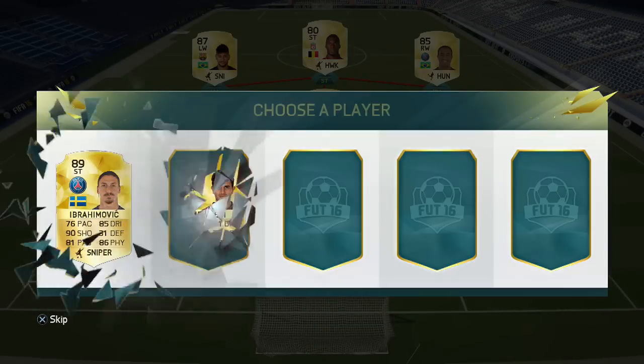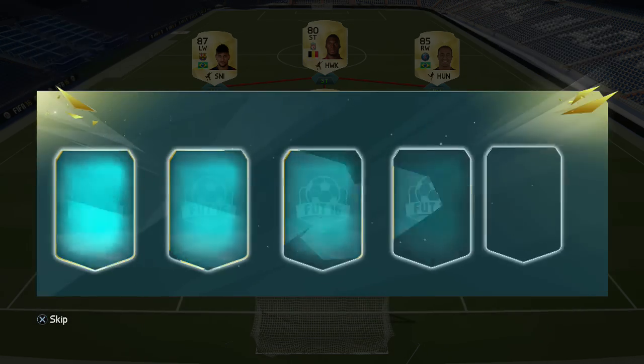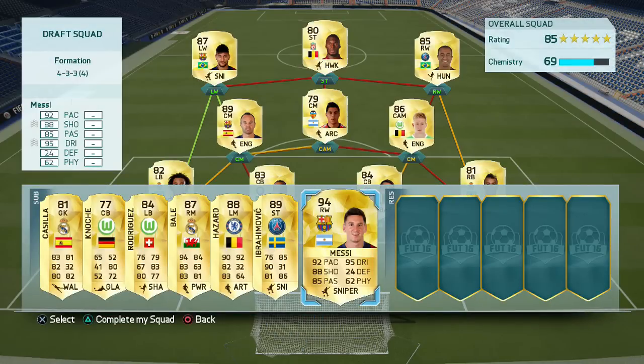So the team to start out with wasn't looking too great. We did have Neymar, Iniesta, and De Bruyne. However, we managed to get Bale, then Hazard, then Ibra, then Messi, and we actually ended up getting Fabregas as well. So we had 289, 288, and 287 overall players, and Messi. It's a pretty insane team.